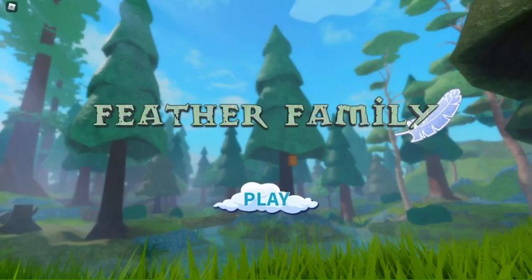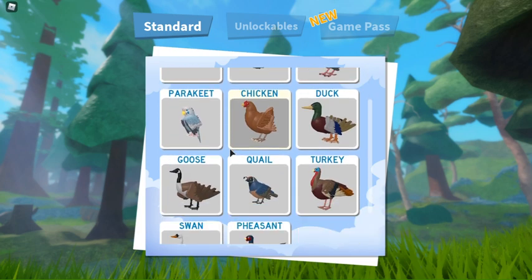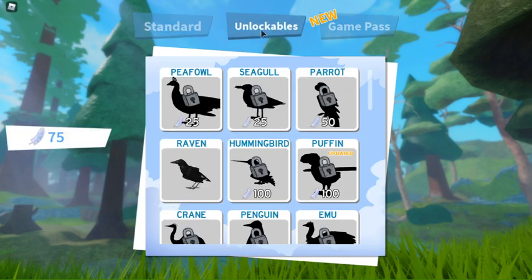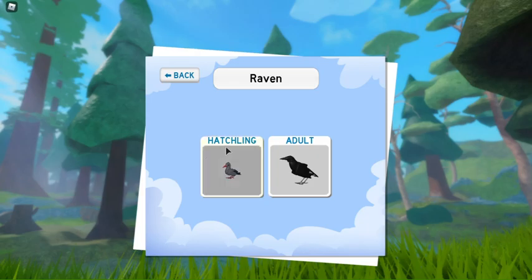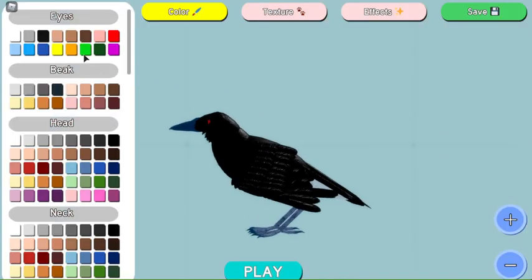Hey guys, what's up! I'm Llama Gamer and I'm here with Gator Girl. We are playing Feather Family. We've played this game a little, and if you haven't played it at all, there are free birds — you could be a parakeet, you could be a pigeon, you could be all of these animals. But I personally like the raven, so you just press on the person you want.